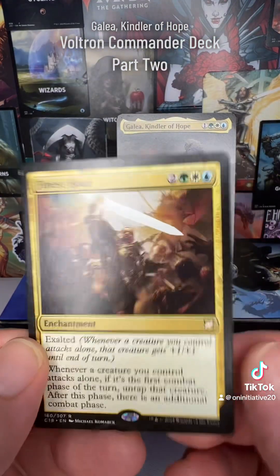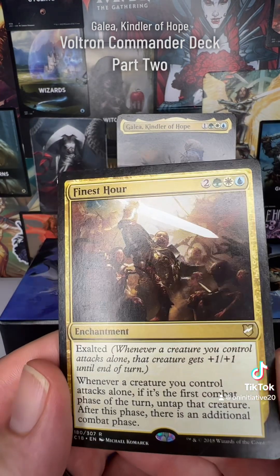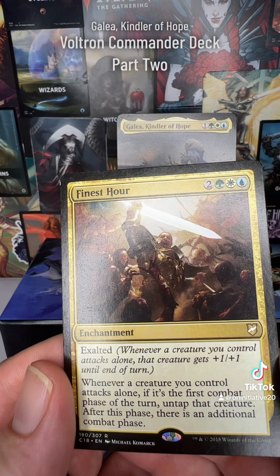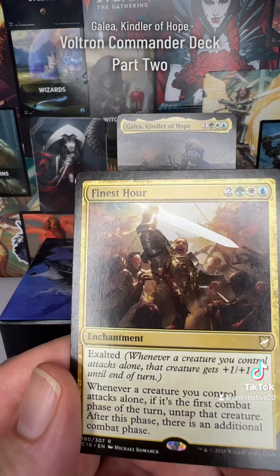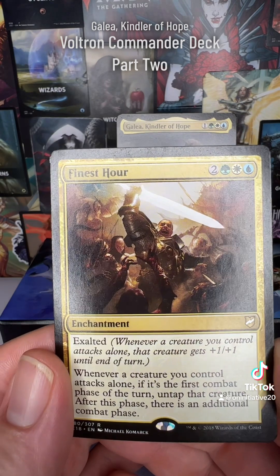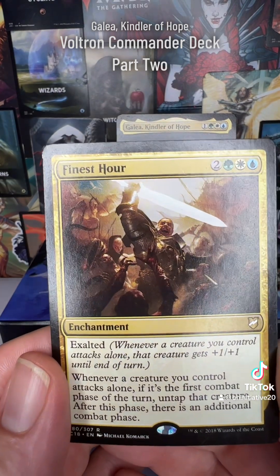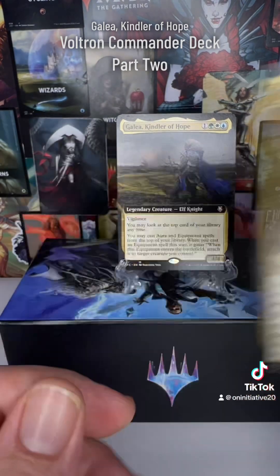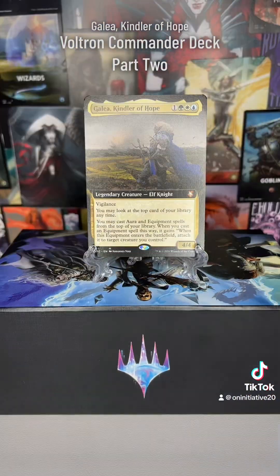The real doozy is Finest Hour — whenever a creature attacks alone, if it's the first combat phase of your turn, you untap and get an additional combat. That means in the right draw and situation, you might be able to knock out two players in one turn. It might take some luck, but it's possible — and they're probably not going to like you afterwards.